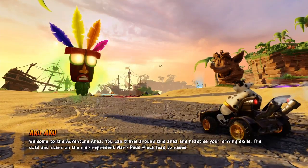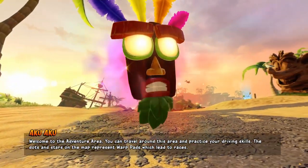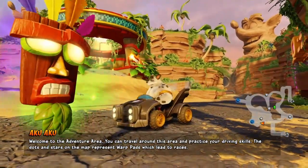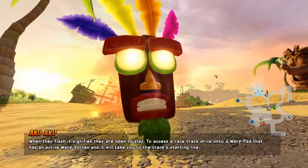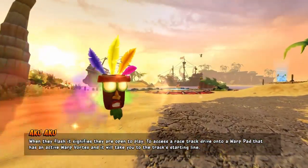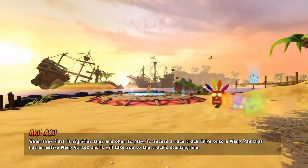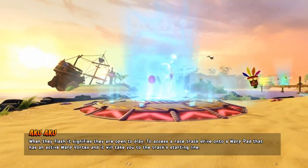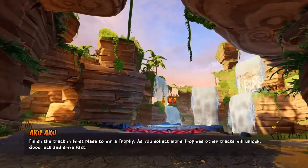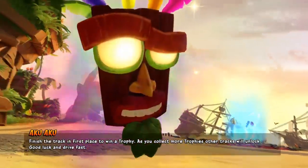Welcome to the adventure area. You can travel around this area and practice your driving skills. The dots and stars on the map represent warp pads which lead to races. When they flash it signifies they are open to play. To access a race track, drive into a warp pad that has an active warp vortex and it will take you to the track's starting line. Finish the track in first place to win a trophy. As you collect more trophies, other tracks will unlock. Good luck and drive fast.